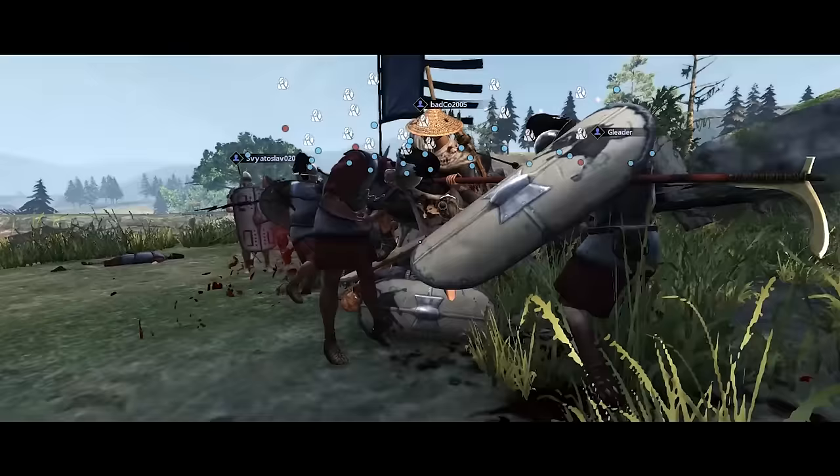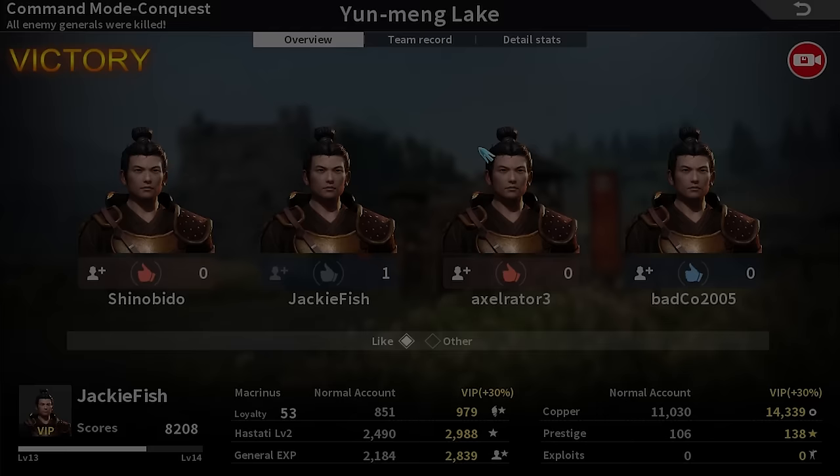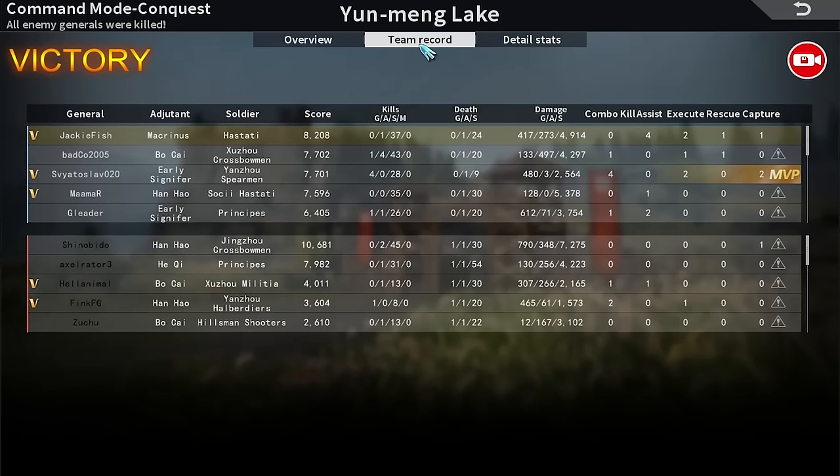We finally got a really good game and came top of the team. They're trying to finish off the last commander but keep getting hit mid-execution animation. We managed to claim victory and came first with 8,000 points — a brilliant way to end it. Back in the lobby, you can see the post-battle screen showing your loyalty, how many XP points you got throughout the game, and what you'd get with the VIP paid account. I killed 37 soldiers during that game, did a ton of damage — more than the rest of my team.